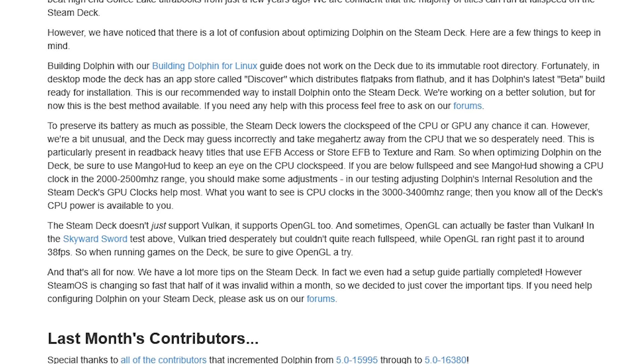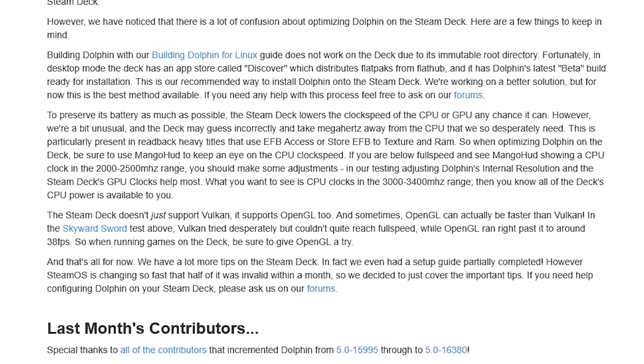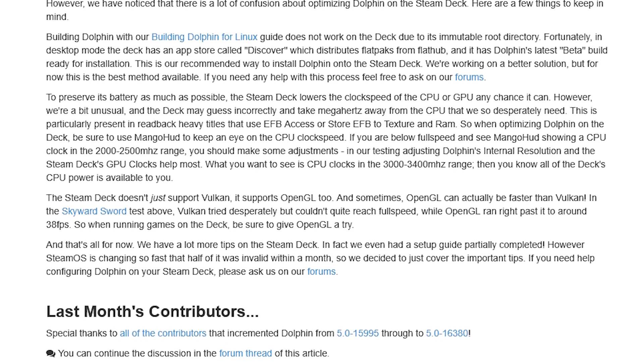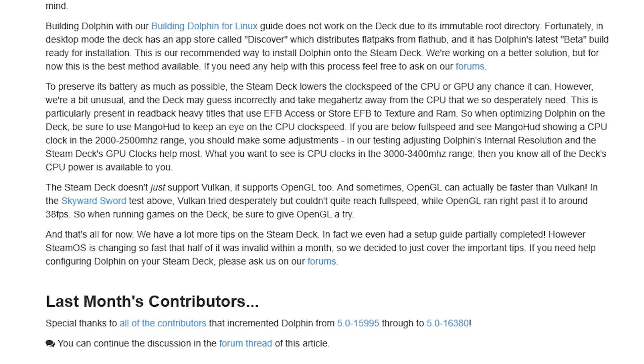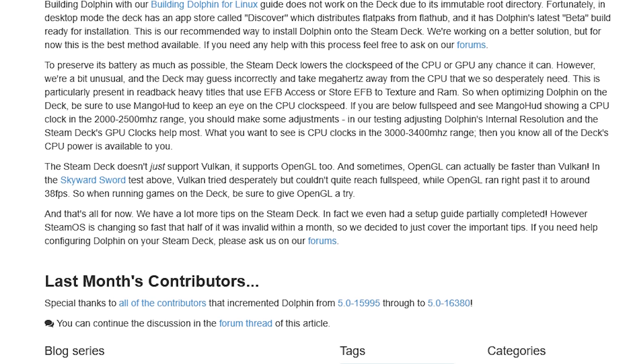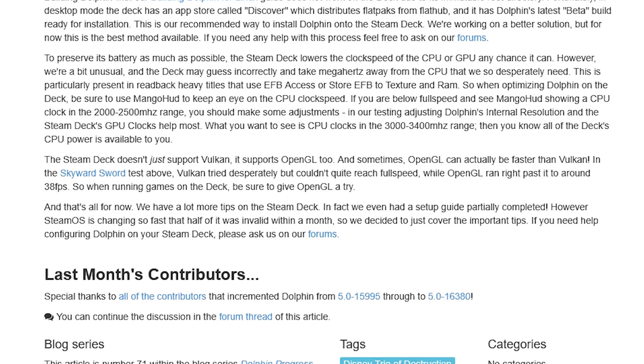The Steam Deck doesn't just support Vulkan, though. It also supports OpenGL, and sometimes OpenGL can actually run faster than Vulkan. In the Skyward Sword test, Vulkan tried desperately but couldn't quite reach full speed, while OpenGL ran right past it at around 38 frames per second. So when running games on the Steam Deck, be sure to give OpenGL a try. I've predicted that emulator devs will get their hands on the Steam Deck and make modifications to optimize their software for Valve's handheld, and while it doesn't seem like there's been any real changes to Dolphin specifically aimed at the deck yet, I believe it's only a matter of time. It's great to see that the Steam Deck is getting acknowledged by emulator devs this early on.